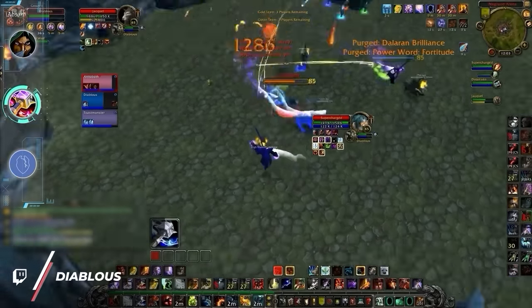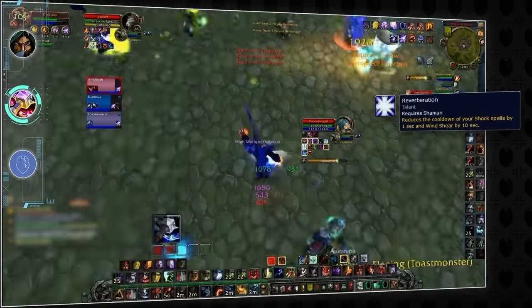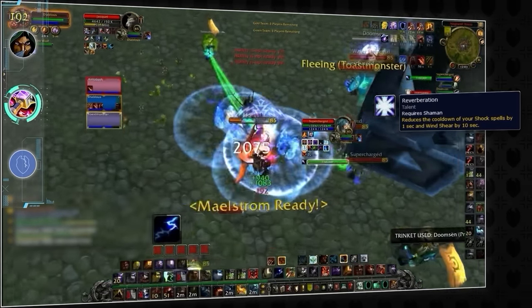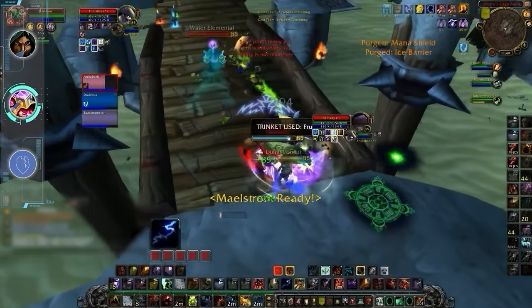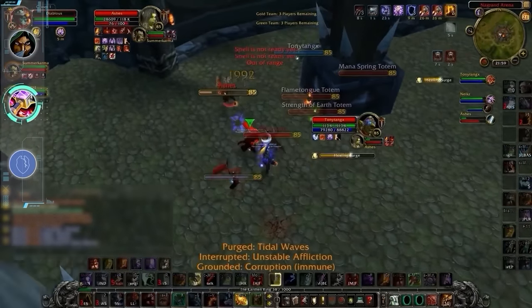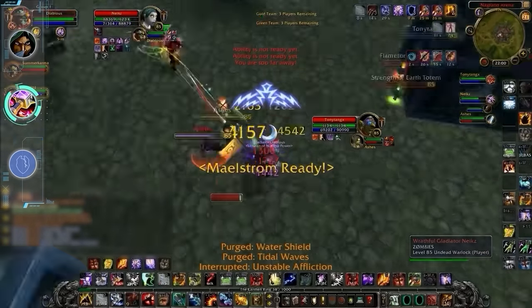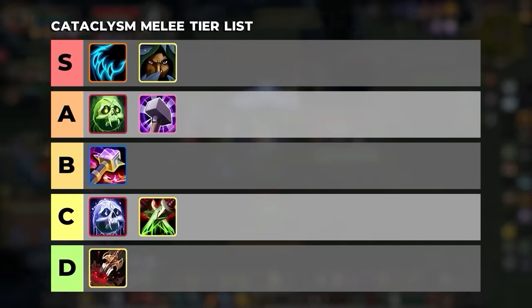Moving on, we have Enhancement Shaman, who might be a bit underrated in Cata. The spec manages to fill the niche of a caster bully thanks to a 5-second cooldown on Windshear, giving it enormous control in the early expansion even when casters are disproportionately weaker. Enhance can also do a surprising amount of damage with wolves but is quite reliant on playing with a mortal strike spec to make its burst truly matter. And while Enhance is often a kill target in most matchups, it has a pretty well-rounded defensive kit thanks to a 1-minute cooldown on Grounding Totem, Stone Claw, totem shields, and instant-cast heals. Overall, Enhancement is definitely weaker than Ret as a hybrid melee and as a result will be going a tier lower.